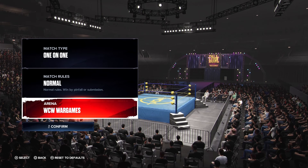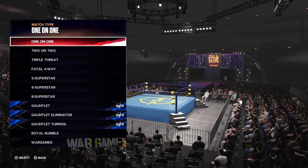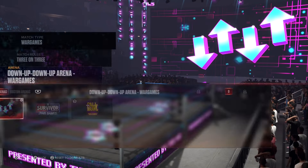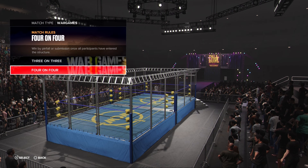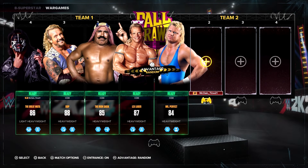Outside of MyFaction, we also got an arena — how cool is this? We get a WCW War Games arena. You can set it up as just an individual ring, or go to War Games and get that double ring look — it's got that old school feel to it. Very cool. You can put it up to a four-on-four, and I'm curious if in 2K25 we'll be able to do a five-on-five.